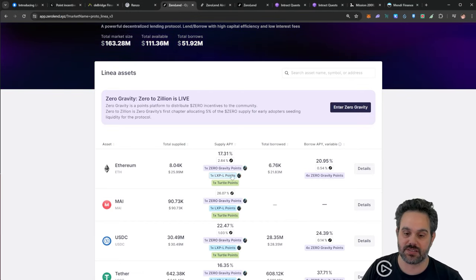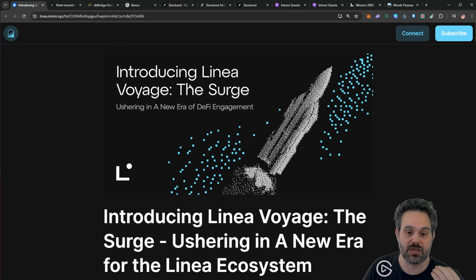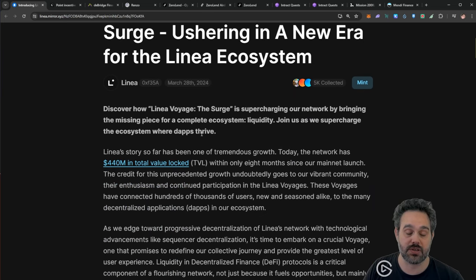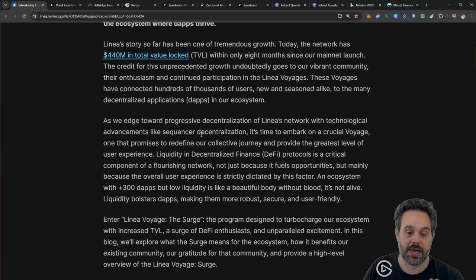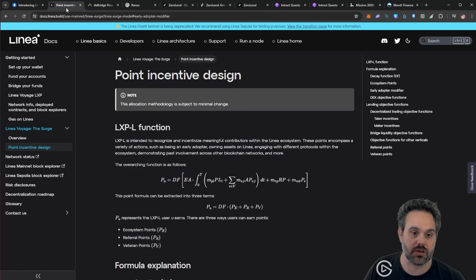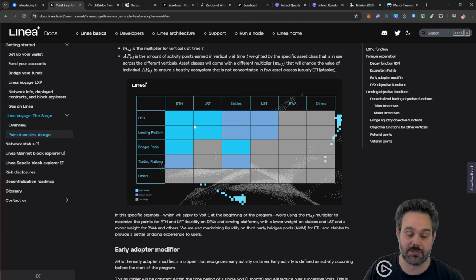Here you can already see some of the airdrops we're going to be receiving, and I'm going to tell you what is happening. If you come here to the Introduction Linear Desert, this is a promotion that Linear is doing for you to receive your airdrop by adding liquidity to the network. I want to focus on this other document where it talks about the points incentive system.